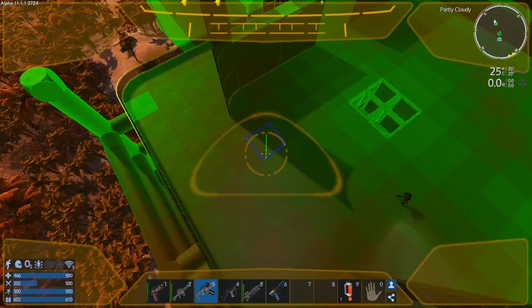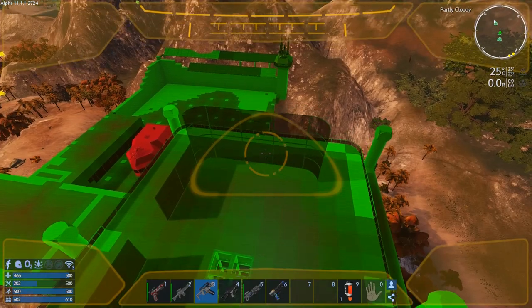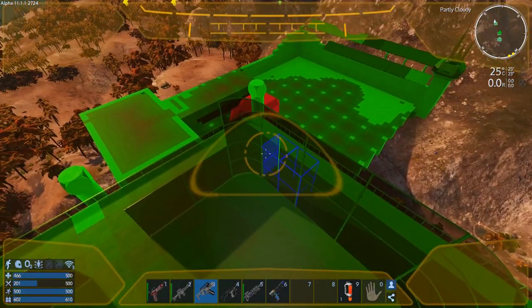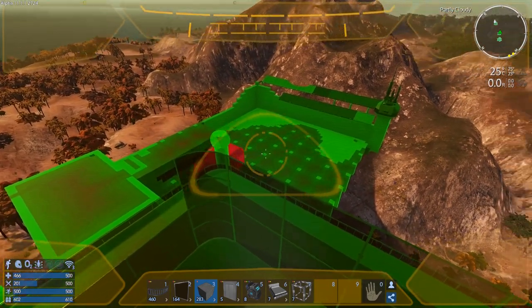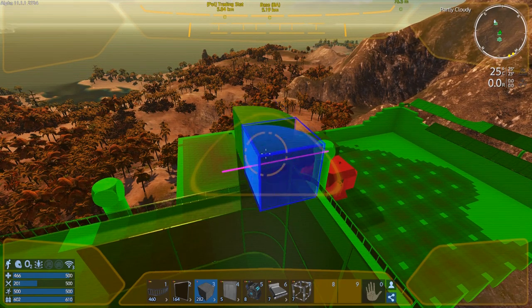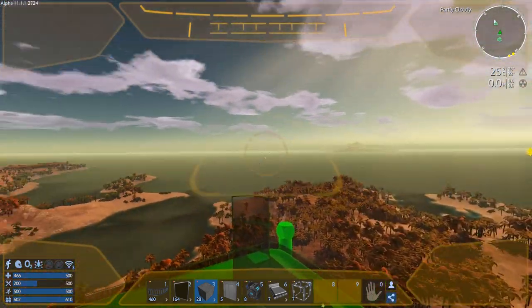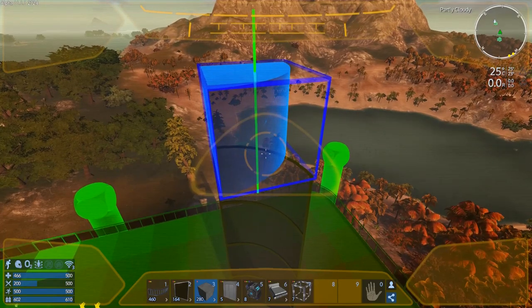I could just turn structural integrity off altogether while building and turn it back on when done, but that feels weird — why even have structural integrity if I do that? I'm going to try to build within the limits of structural integrity while keeping the design I want. Look at how poor a foundation I've got up here on some of these windows. This side is really good though, and I think I should be able to get away with these two windows supporting that full length.